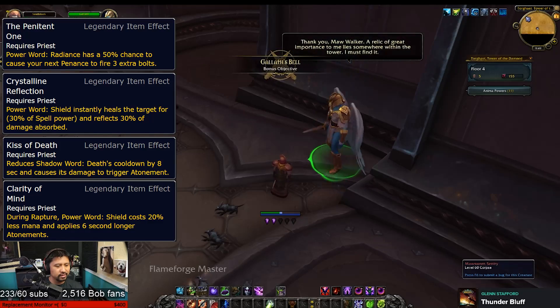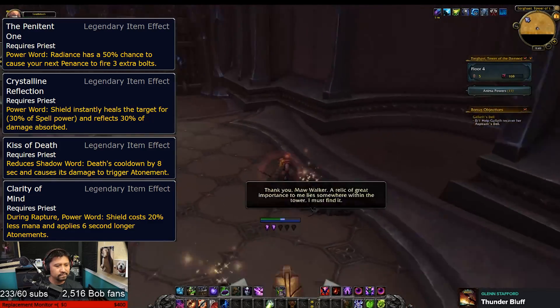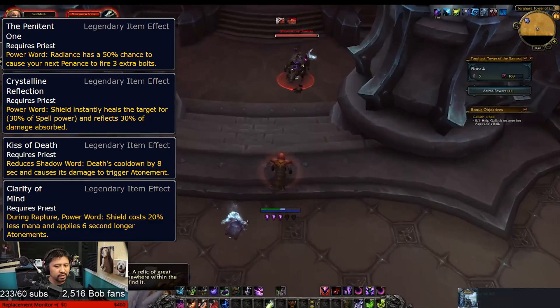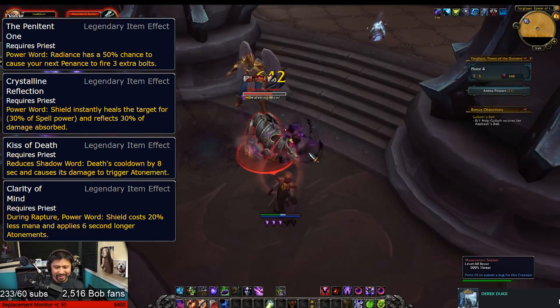Kiss of Death adds Shadow Word: Death to the Atonement pool and reduces its cooldown, which is a pretty nice addition. And Clarity of Mind supercharges your Rapture ability, making your bubbles apply longer Atonement while it's active.